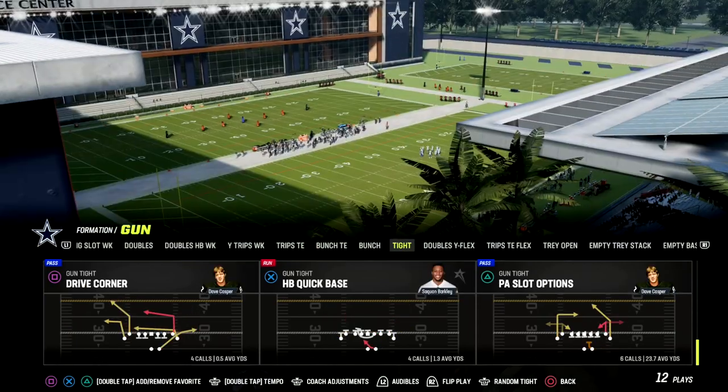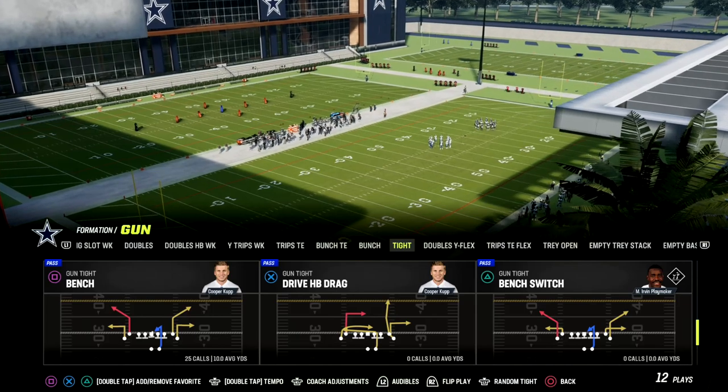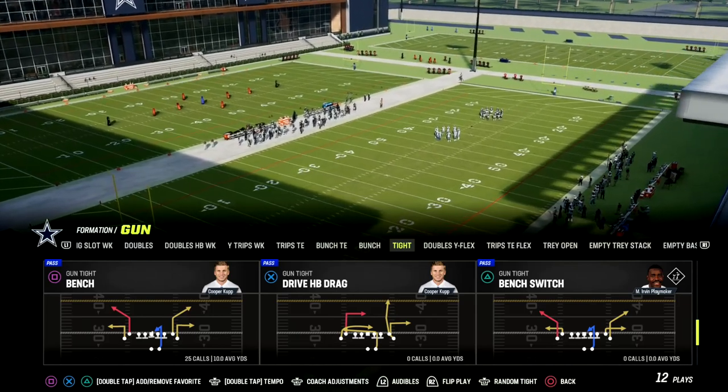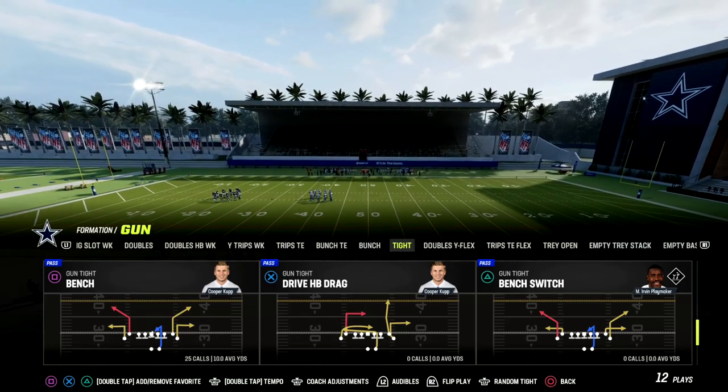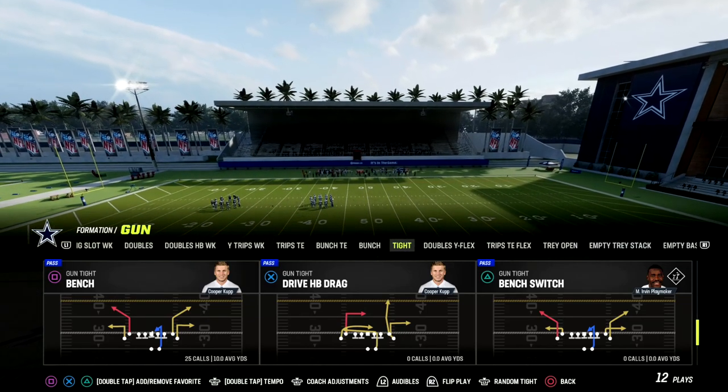The play we're taking a look at today is Bench. Bench is one of the best man beaters in the entire game this year because of the corner routes, but there are also things we can do with this play that will make it really effective against both man and zone.